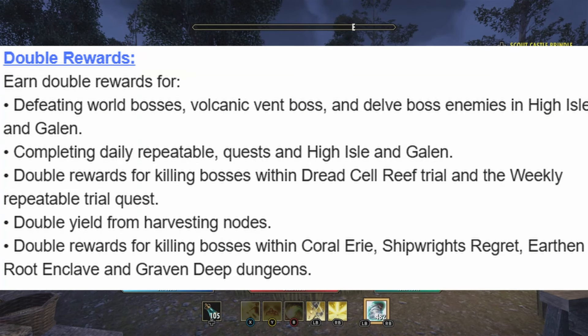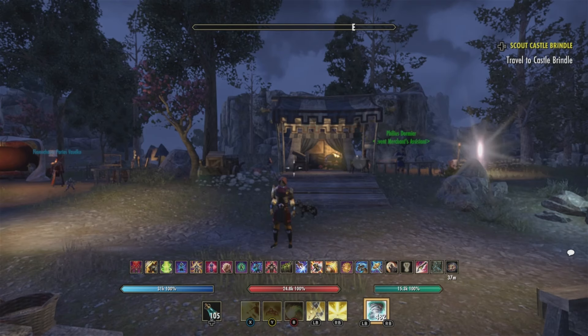During this event you will get double rewards. Defeating world bosses, volcanic vent bosses, and delve boss enemies in High Isle and Galen gives double rewards. Completing daily repeatable quests gives double the coffers. Killing bosses in Dread Cell Reef trial and the weekly trial quest, harvesting nodes, and killing bosses in Coral Aerie, Shipwright's Regret, Earthen Root Enclave, and Graven Deep all give double rewards. If you haven't completed those sets, now is the time.